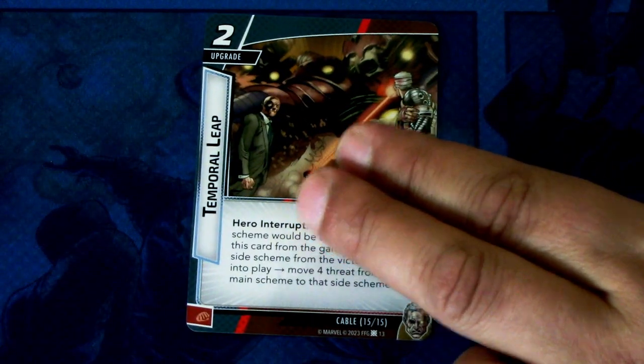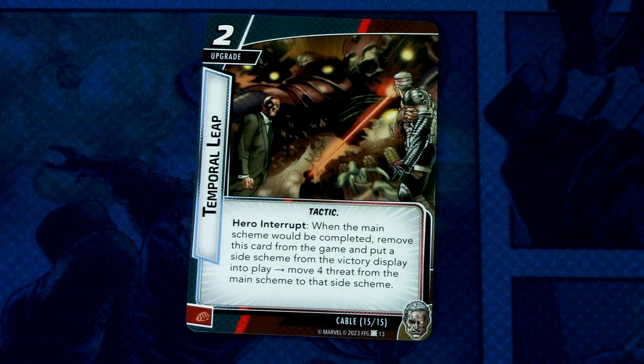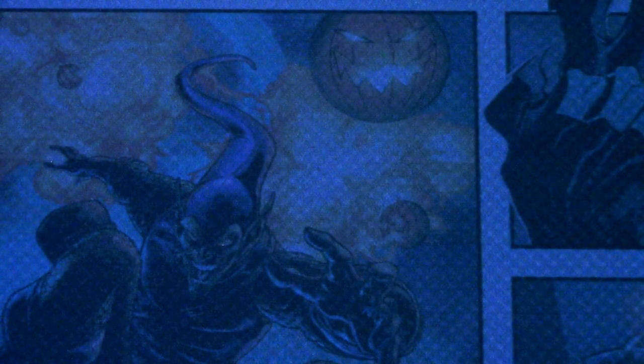And lastly in the Cable set, we have Temporal Leap, a two-cost upgrade, tactic trait. Hero interrupt: when the main scheme would be completed, remove this card from the game and put a side scheme from the victory display into play, then move four threats from the main scheme to that side scheme. This can be committed as a physical resource. A really powerful card — you lose one victory side scheme, but if it's the last main scheme and it would cost you the game, this can stop it.